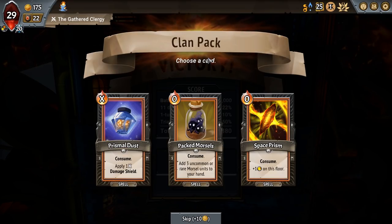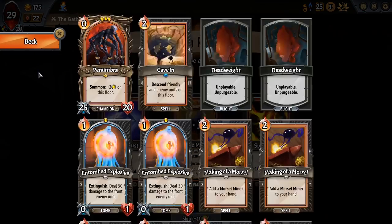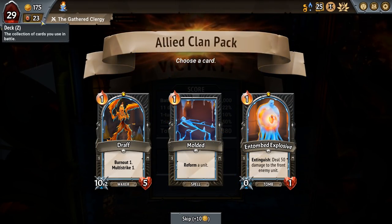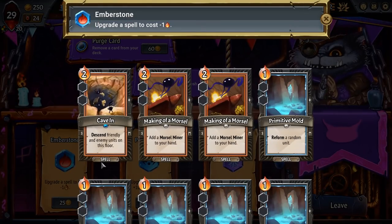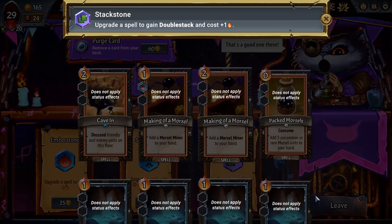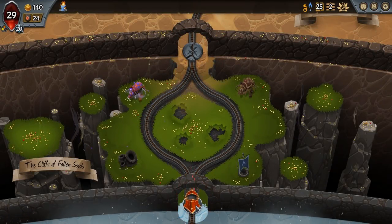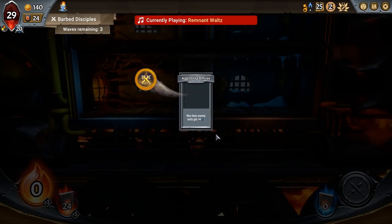Space Prism versus Packed Morsels. As much as I want the Space Prism, I feel like Packed Morsels are going to be more important with the Penumbra already in the deck and the fact that I'm not getting a unit here. I think Draft effectively just is a one-capacity spell that deals a bunch of damage to a Frontliner. This is just a garbage shop — you get two cost reductions there and we didn't... Permafrost could have gone on any card, but most of the buffs were for things we didn't have.